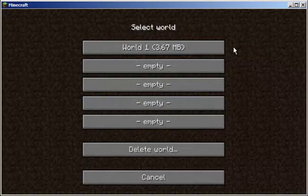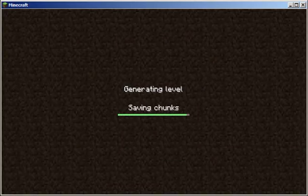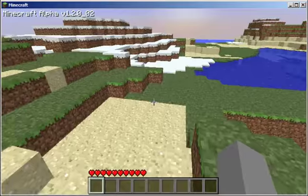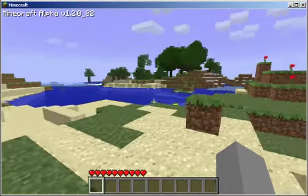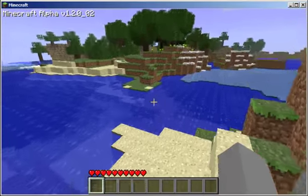So if I go to single player, select world. World one is one I've been working on already, so I'll generate a new one from scratch. This is all procedurally generated, kind of like Dwarf Fortress and stuff. We've got snow — nice. Every time I generate a new world it's like a new surprise for me. It's brilliant like that.